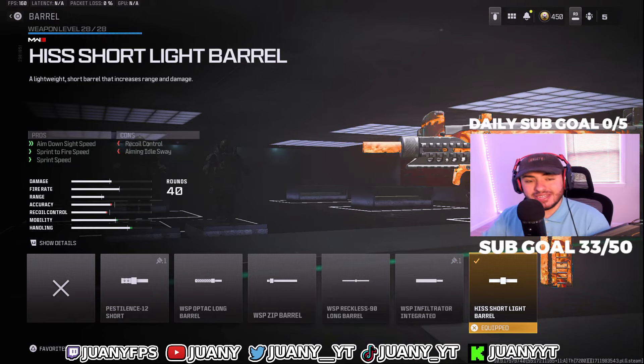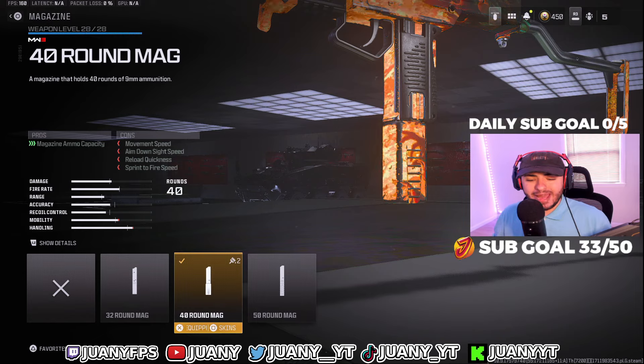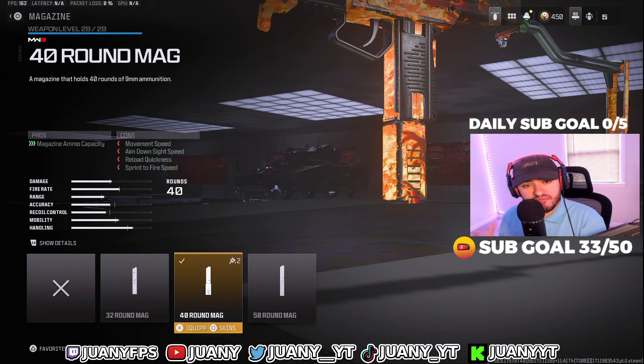Starting with the first attachment, we got the Hiss Short Light Barrel. This is really good for ADS speed, sprint speed, and sprint-to-fire time speed — it's going to help you out a lot with movement if you're feeling sluggish. For the stock, we got the WSP Factory Stock, which is really good for ADS speeds, movement speeds, and sprint speeds, allowing you to be really fast around Rebirth Island. For our next attachment, we got the 40-round mag — 32 is not enough, 50 is not enough, but 40 is a pretty good middle ground.